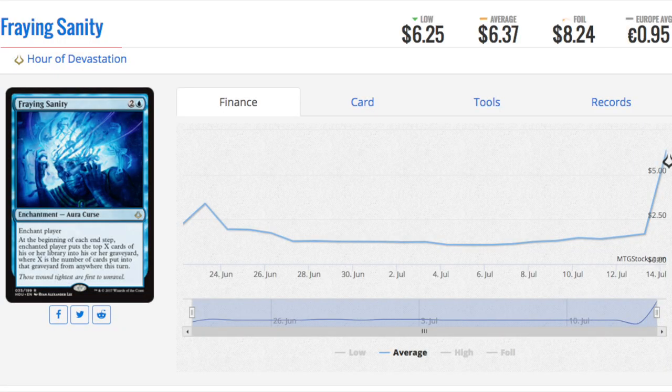Today we're going to talk about eight cards that have gone up a lot in price. Starting with the first one, which works well in combo: enchant player, at the beginning of each end step, enchanted player puts the top X cards of their library into their graveyard, where X is the number of cards put into the graveyard from anywhere this turn. It has gone up from bulk to six dollars, and the foil is eight dollars — only a two dollar gap.